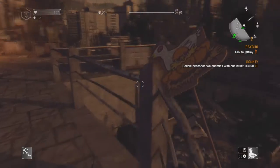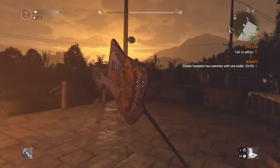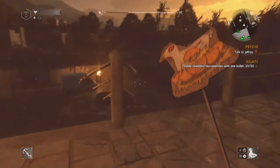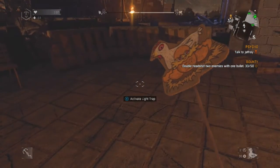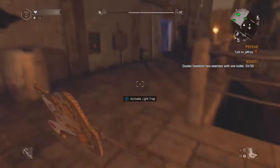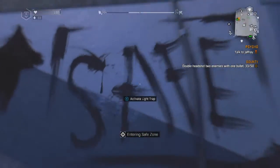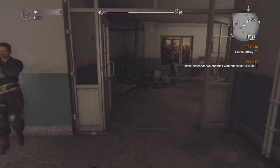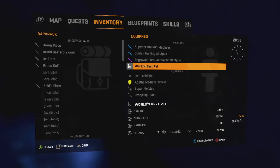What is this thing? It looks like a sign that you put up in front of a restaurant. Actually, you know what it looks like — it looks like that ticket sign in front of one of those destroyed places. Alright, so I'm sitting here reading — check out the damage on this thing: 1384, that is brute force damage, durability is 44.